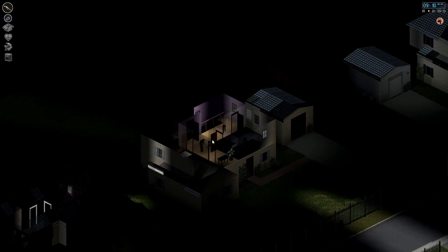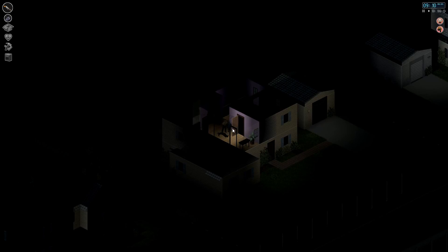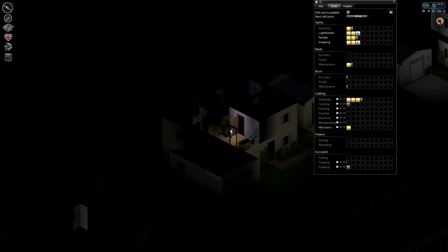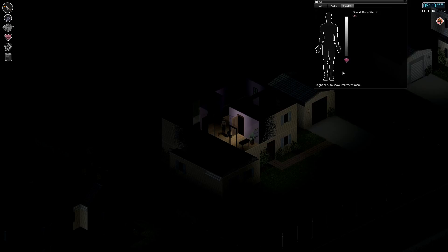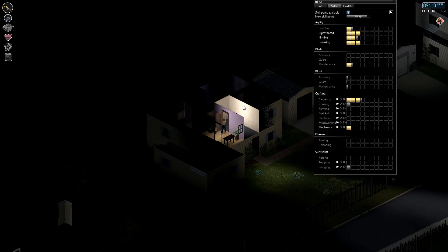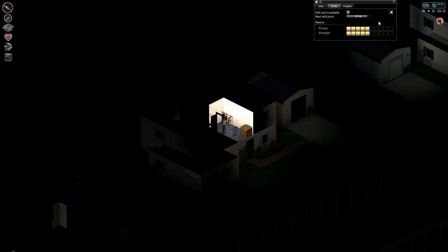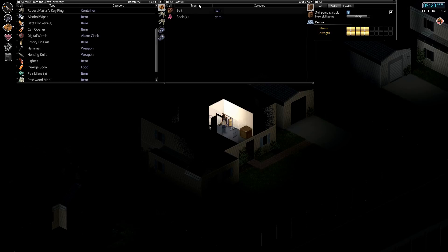We found most of the items we were looking for in the first house — a barbecue and cereal. Another zombie — there's two. I hate those corners. Light-footed, let's use a skill point there, and sneaking, let's use one there. Those are really going to help us in the long run. Also, because of all the building I've been doing, fitness and strength are going up like crazy — that's not bad.